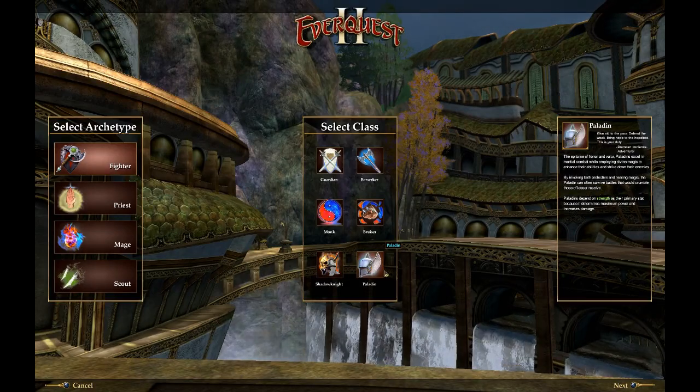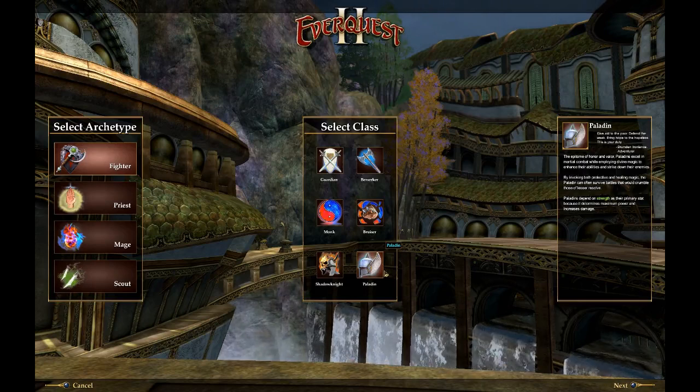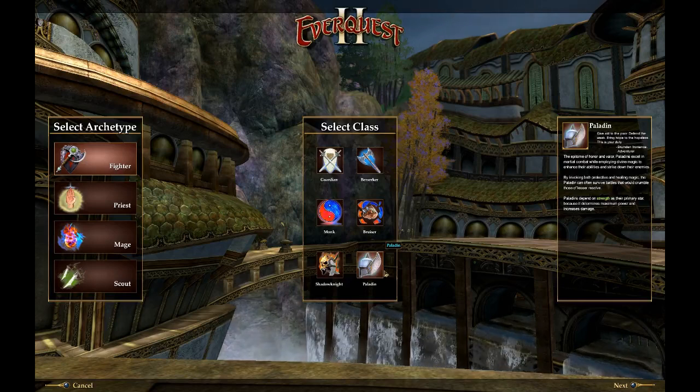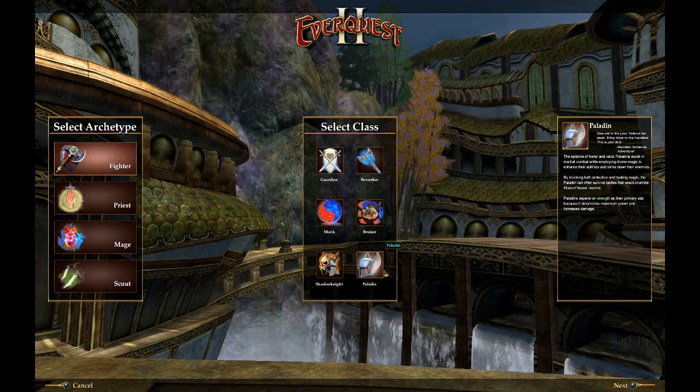Paladin is another plate tank, similar to the Shadow Knight but focusing more on defensive rather than offensive play. Paladin can do more group buffs and heals, things of that nature.